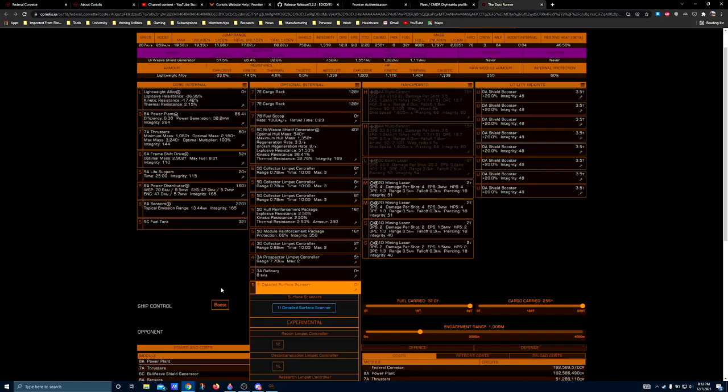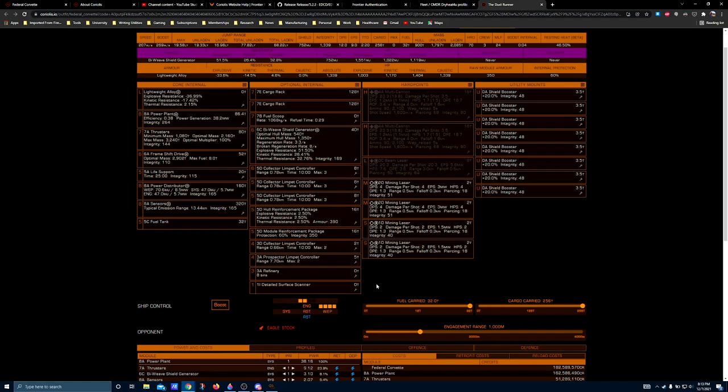You absolutely have to have a surface scanner in a mining ship, because you can't identify the resources in a planetary ring without one. This is how you scan planetary rings to determine where your hotspots are, and since hotspots were added to the game, there's basically no reason to mine anywhere but inside a hotspot. Know what you're looking for, go into that hotspot, and start scooping up as much as you can get.